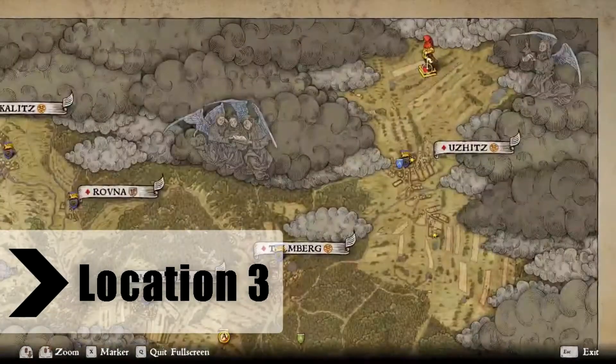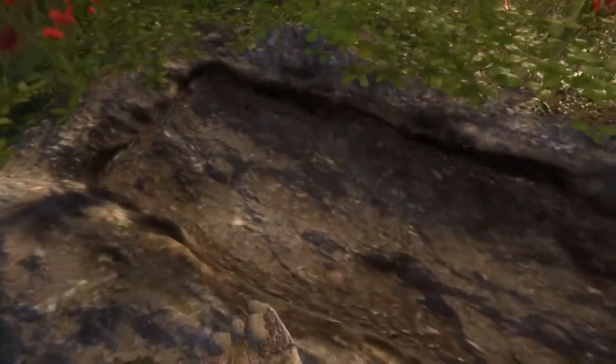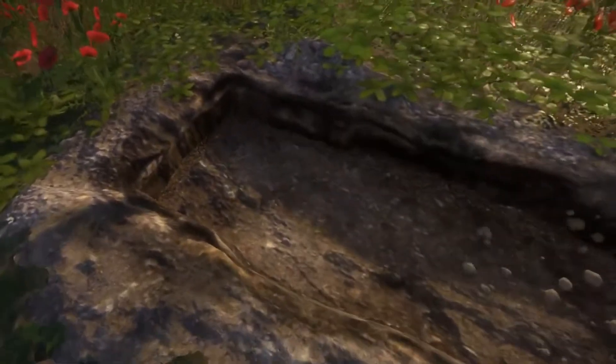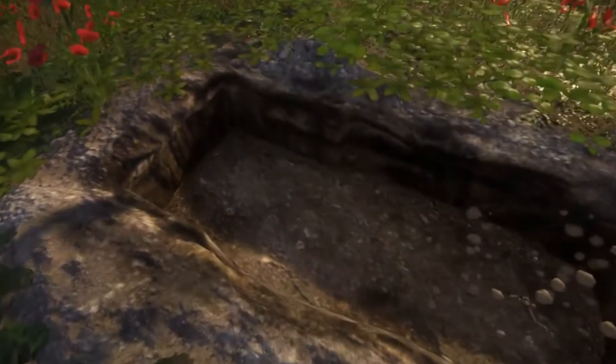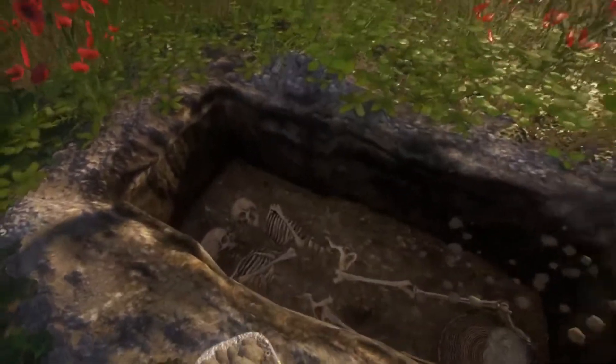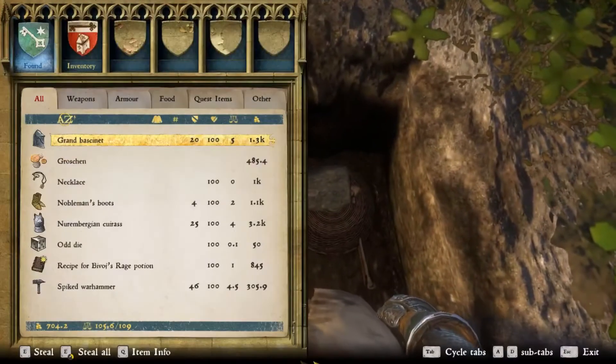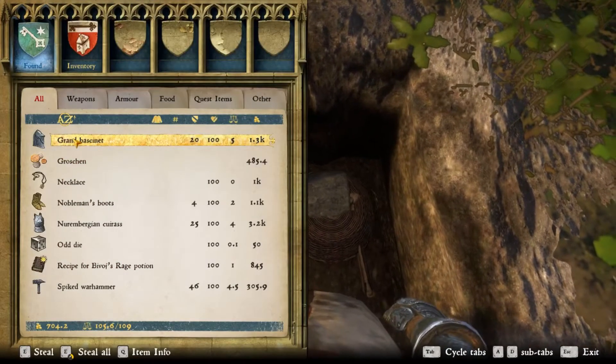Number 3 is probably the easiest one to find. Just fast travel to Ushitz and travel north until you find this grave. You'll need a spade for this one and you'll find it underneath a big tree — you can't miss it. There are two skeletons kind of holding each other, and you'll find all of this loot that you can take.